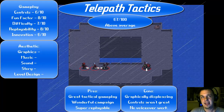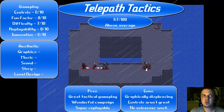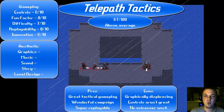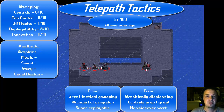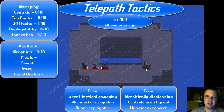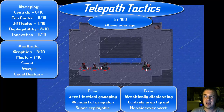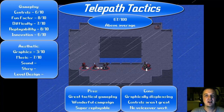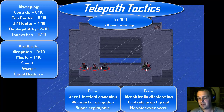Innovation I've given a 6 out of 10. It's a tried and true formula — it doesn't stray far from that, aside from being able to move enemies into environmental hazards, which does add quite another level and is worth 6 points. In the aesthetic department, I've given the graphics a 3 out of 10 — I don't really enjoy the art style. It has some interesting ideas but could have been done a lot better, and hopefully it will be revamped in the future. The music is a 7 out of 10. The sound effects I've given a 5 out of 10.